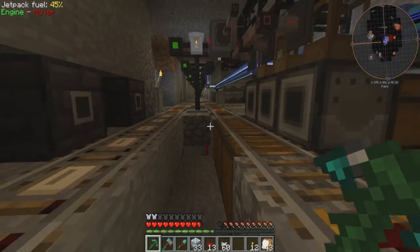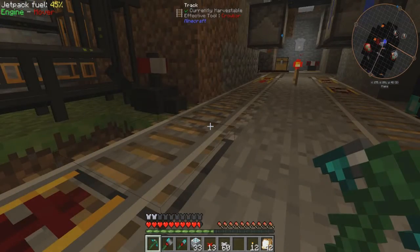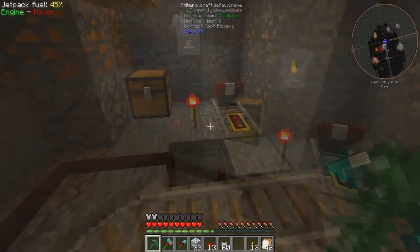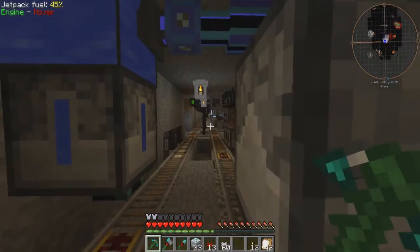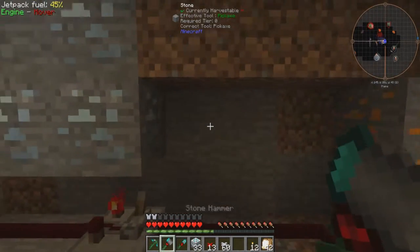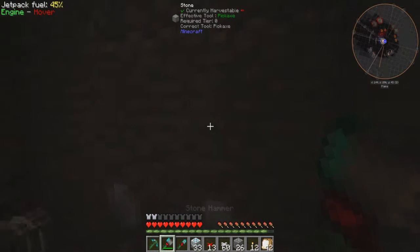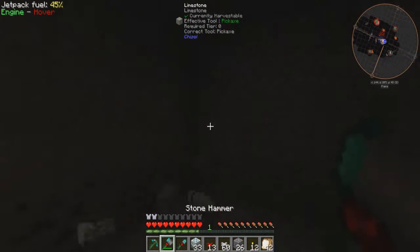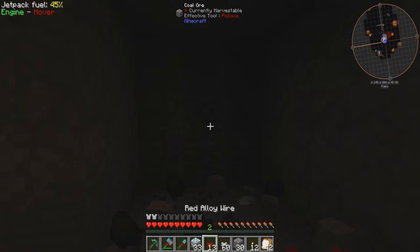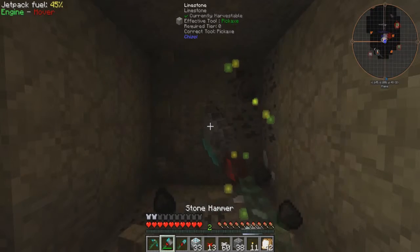Hey guys, McJeffries here and welcome back to the city. We basically started in the exact same place as last episode, but there are some subtle differences in the storage room now. This end is the same, but I need to dig out this wall. I'm going to dig to about there and then this way, so I should avoid all of the logistics pipes that are here.